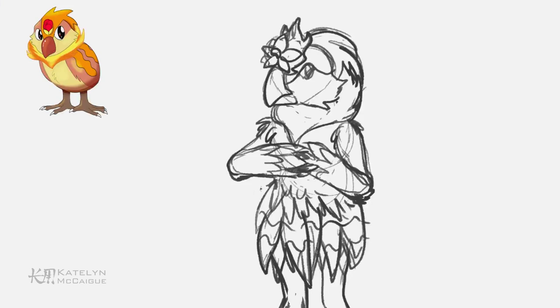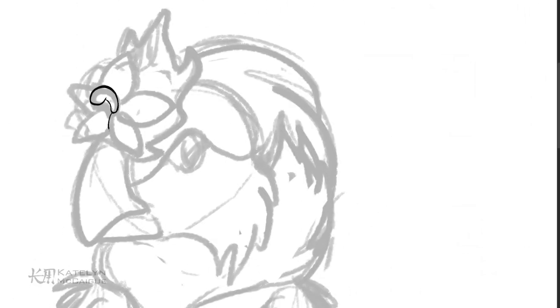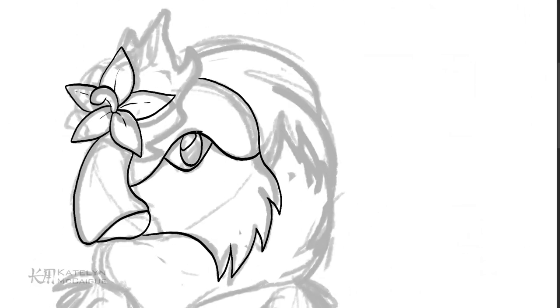From here I'm going to start doing the line art and color and figure out where we're going with this. It's getting into bipedal territory — I think I might have a few too many details for a second evolution, so I'll play around with a few of them during line art. Now to kick off the fire type — this one I really struggled with.